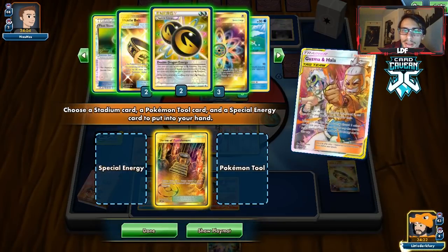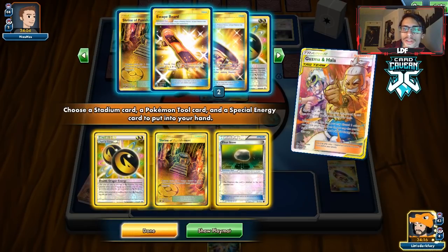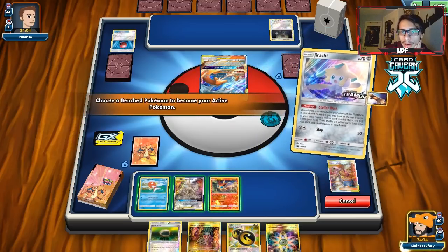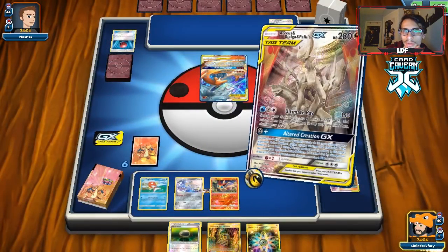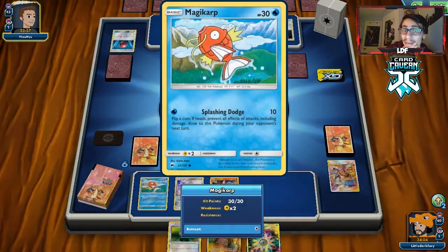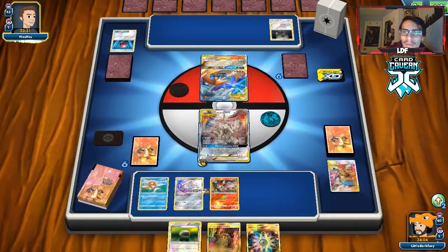We find Guzma & Hala. We'll get the Shrine, Double Dragon Energy, and a Float Stone so we can move ADP. My game plan is to wait on the shrine and move ADP. We could Ultimate Ray but we want to be attacking with Magikarp doing more damage. It's too bad we got rid of the Hustle Belt — I really wish we could run Exeggcute in this deck, but without Battle Compressors it's not very effective. We'd deal 80 to the Reshizard for now.